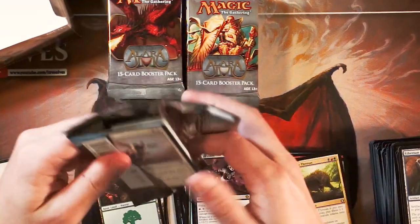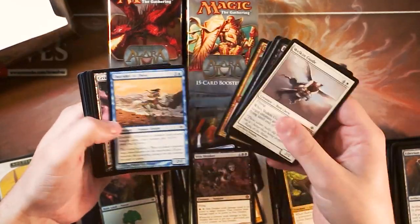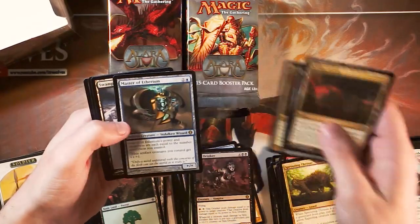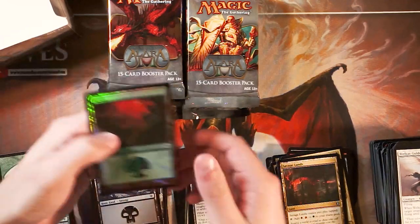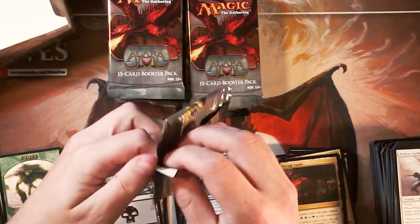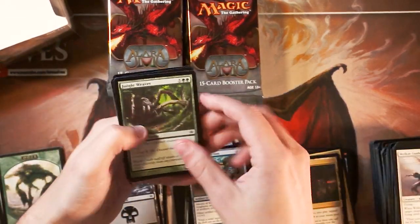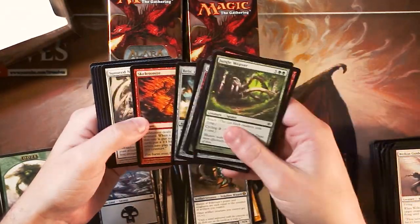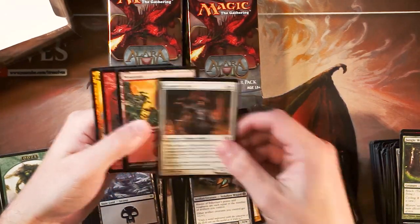Oh look at this — foil Oblivion Ring! That is beautiful. Absolutely love that card, really really powerful. If you guys have any experience with Shards of Alara I'd be really interested to know — did you play during this time, did you draft during this time? Master of Etherium — absolutely phenomenal card. Another foil Forest — I love that art, so pretty. If you played during that time I'd love to know your thoughts on the set.